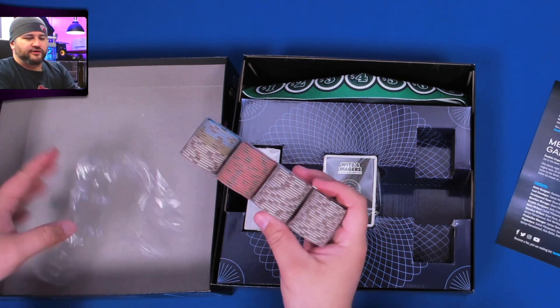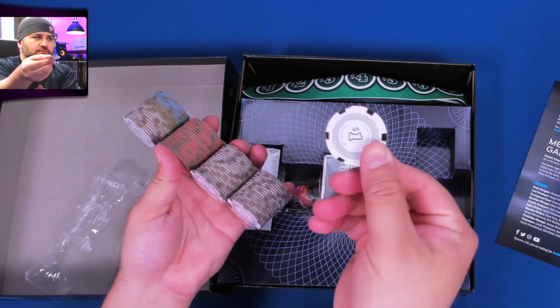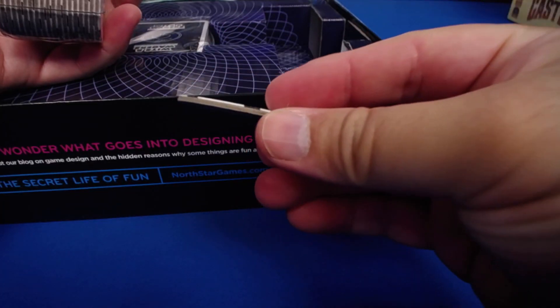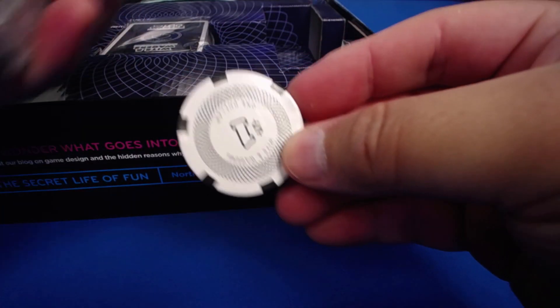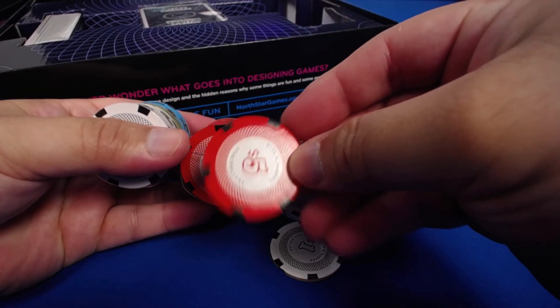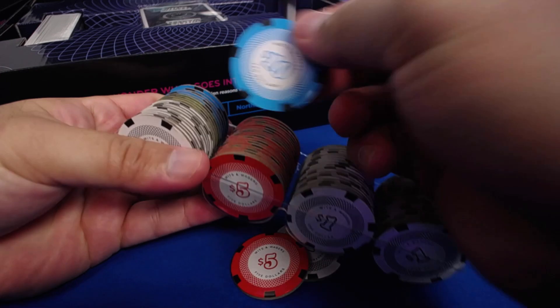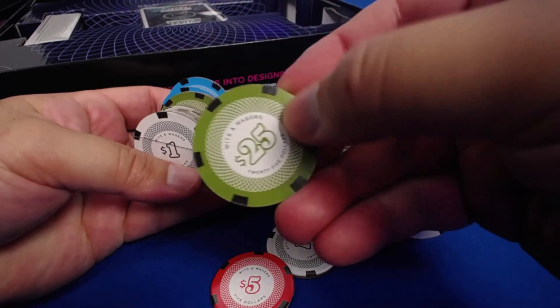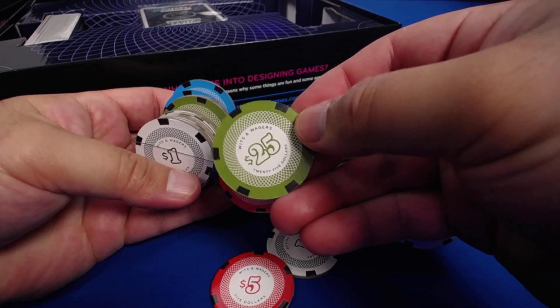They don't put that work on you. Let's take a look in the close-up. They're easily replaceable though if you have clay pieces. I can see some green ones in here — $25 Wits and Wagers chips.